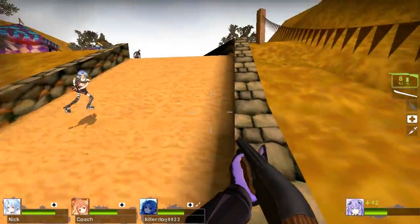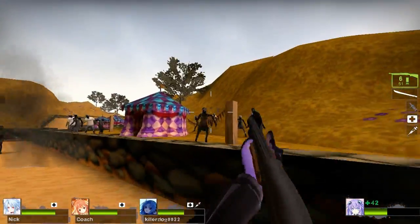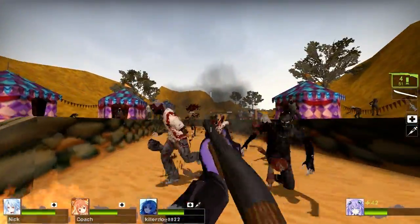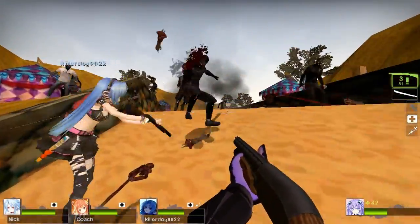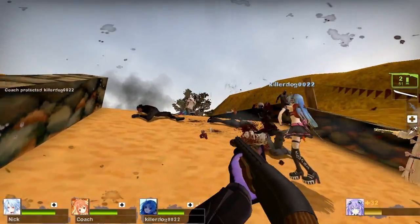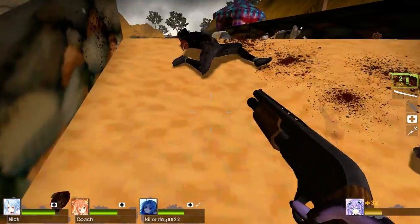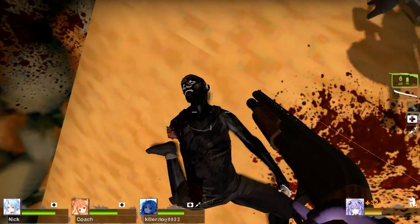Look at this cheat. You're doing Crash Bandicoot, do it properly. I skipped a bit - unless you see supplies, then jump over. Don't some of these zombies look stupid, like black and white? Haven't we got an improved AI mod on as well?